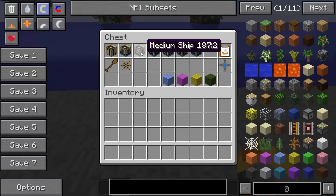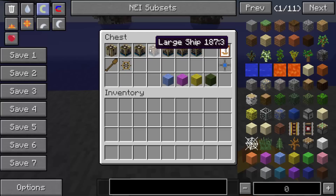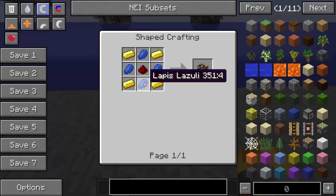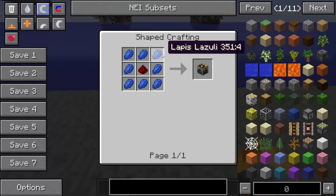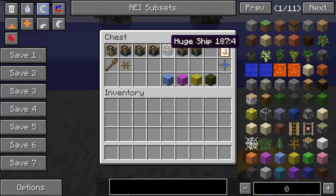The medium mechanism, which supports up to 400 blocks, is gold ingots all around the crafting table with redstone in the middle. The large one supports up to 1,000 blocks and uses four gold ingots with four lapis lazuli around a redstone in the middle. The huge mechanism supports up to 2,000 blocks and uses lapis lazuli around redstone — simple but effective.